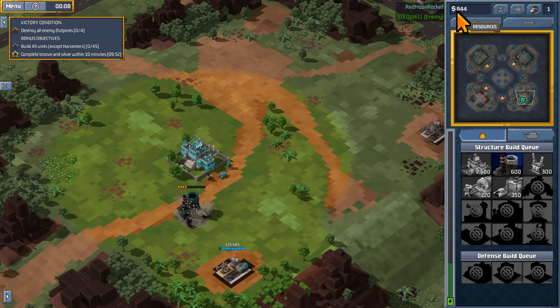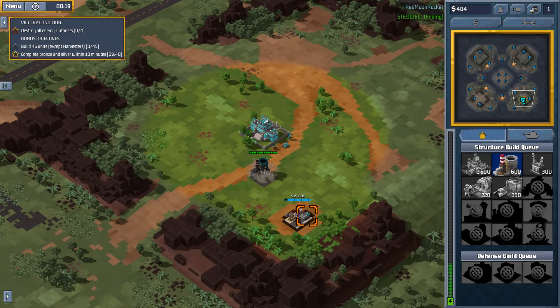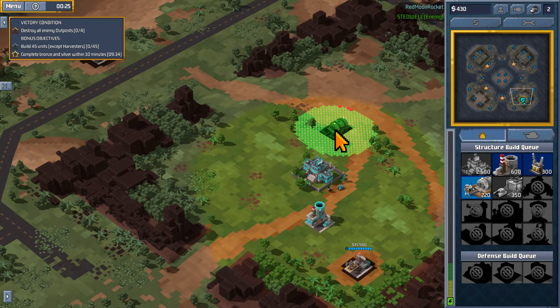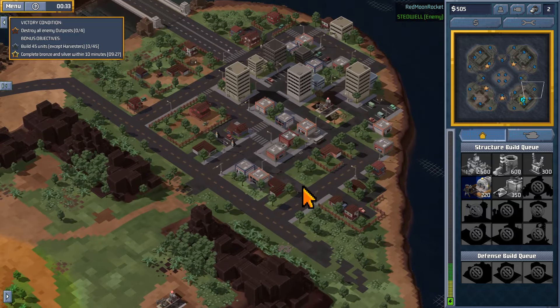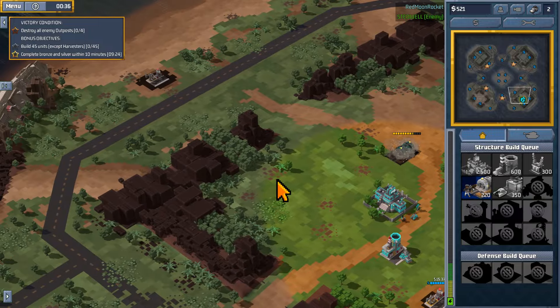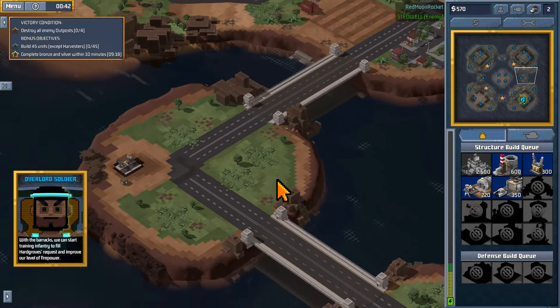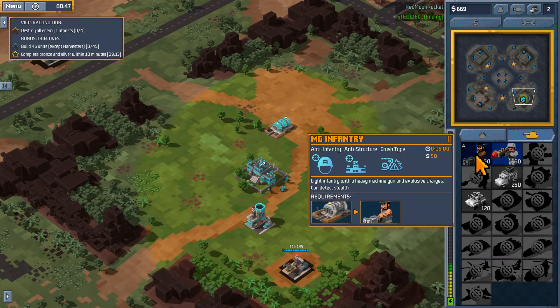We're going to build this first — money is shown up here. You can only build one structure at a time, very similar to Red Alert. We have a money spot with about 15,000 dollars available so we'll build a refinery there. We'll build some units and we don't have a ton of money right now but we have lots of money spots. Once we have the barracks we can start building units, so let's build a bunch.